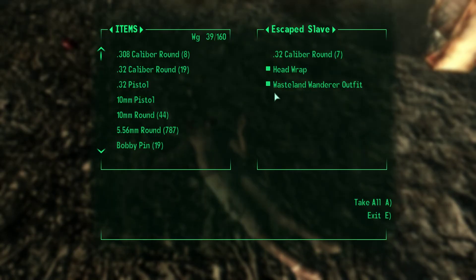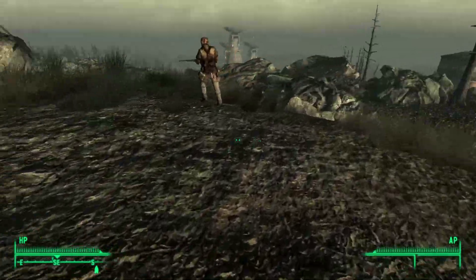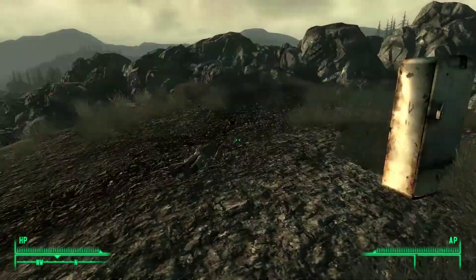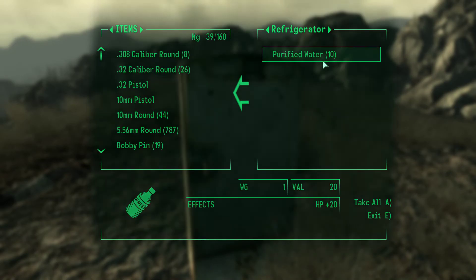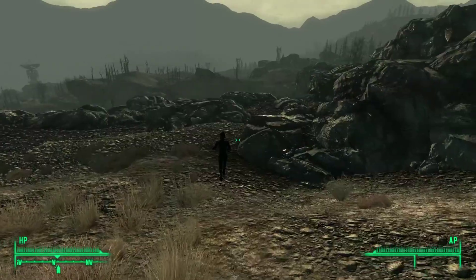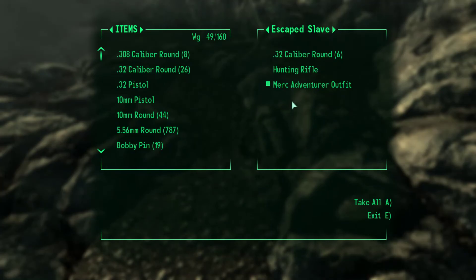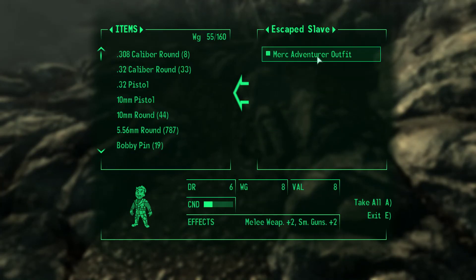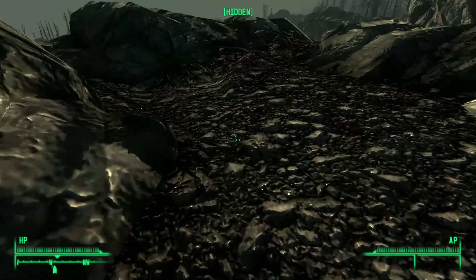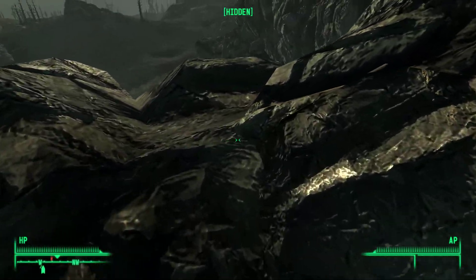This is an escaped slave. He's not wearing the slave armor, but stuff like this is a random event — it can happen anywhere in the wasteland. You can take purified water, which is pretty cool. It will help us keep our karma up. Also a merc adventurer outfit — this is also an escaped slave, not wearing a slave outfit. Weird.